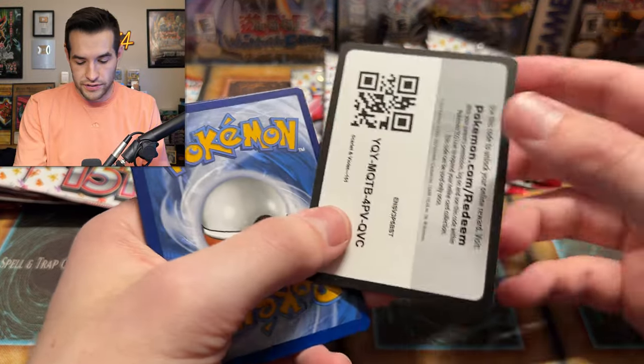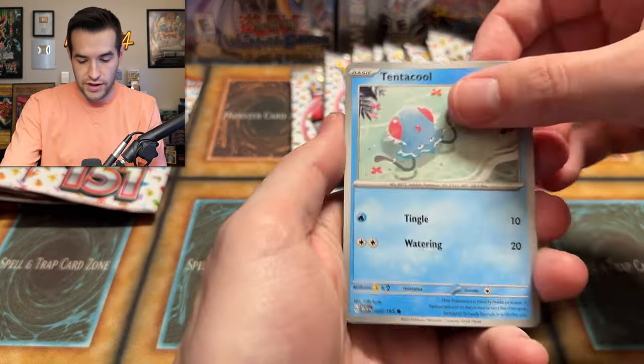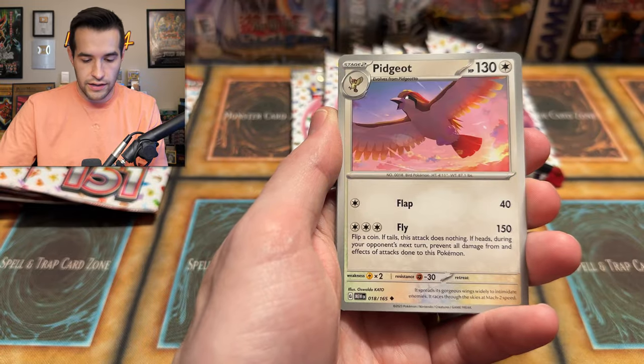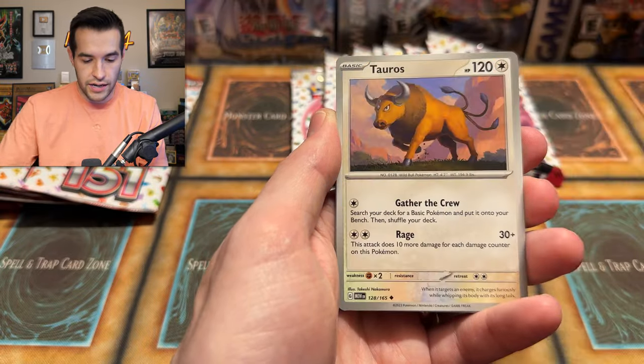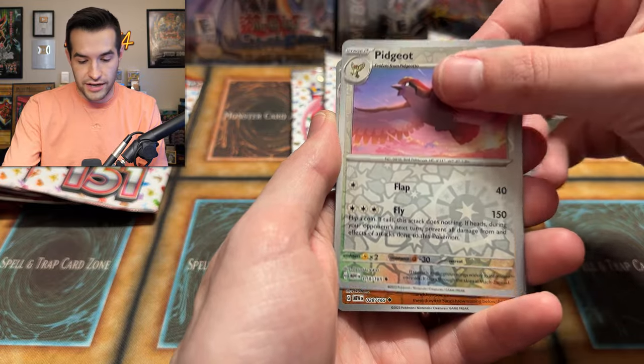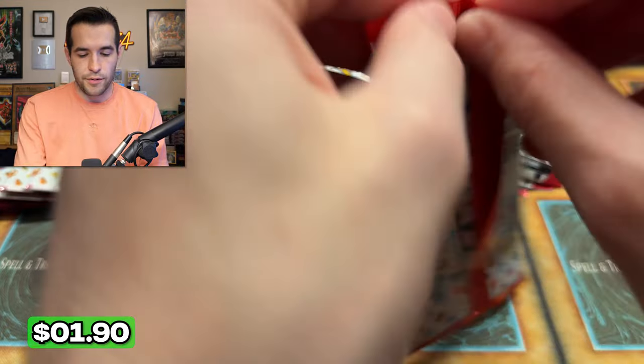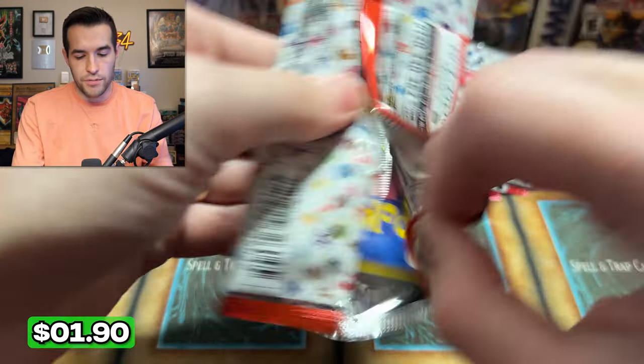We are doing well! We have Tentacool, Squirtle, Lickitung, Pidgeot, Omanyte, Tauros, Pidgeot, Sandslash and Raichu — very cool as well. Japanese, come on — you got Mew last time. Can we one-up it right here?